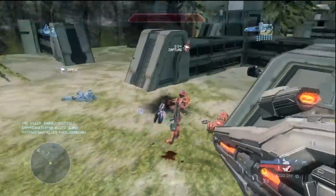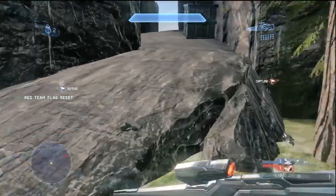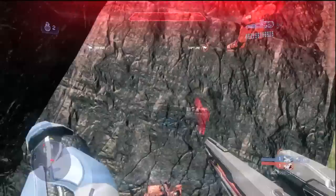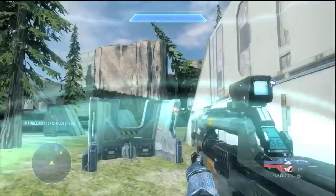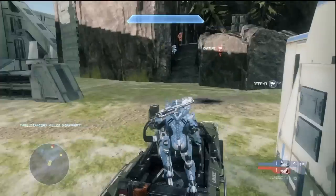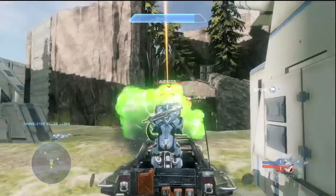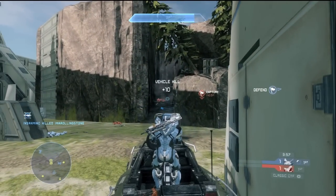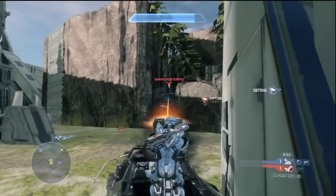In the game mode, you start with battle rifles and magnums. I was originally going to say assault rifles, but I'm starting to agree with others that it should be magnum, because there's something satisfying about switching your magnum out for an assault rifle and getting a pile of kills in close quarters — it just works better. On the map you can also pick up light rifles, carbines, and other power weapons. There are no custom loadouts, no personal ordnance, and no armor abilities, although I might start adding armor abilities as pickups to some of my maps.